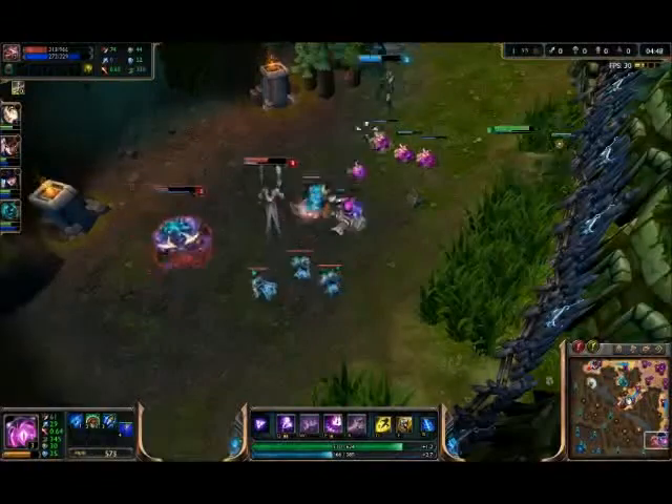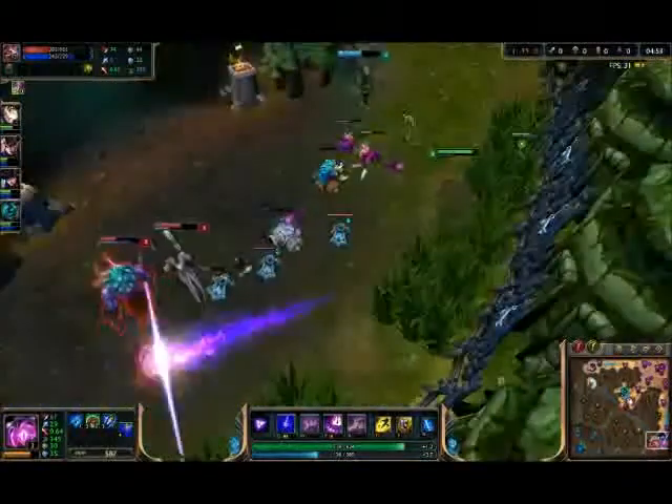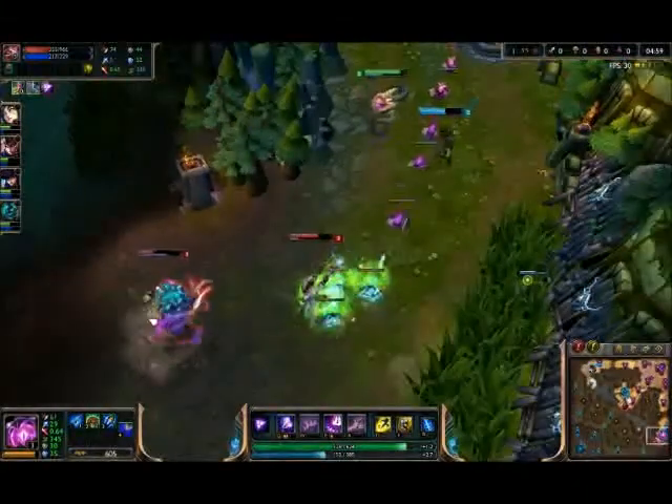If you can poke the jungler, that's less he's going to be able to gank. Getting Alistar low, but it's Alistar, so I don't really do much about that.